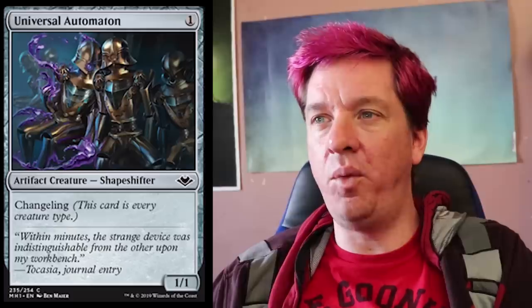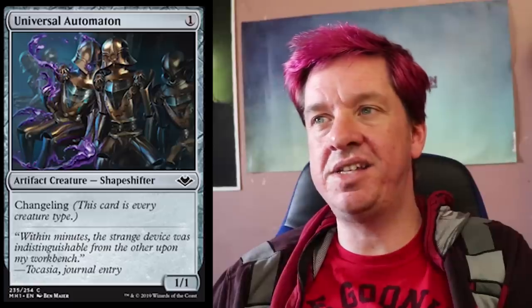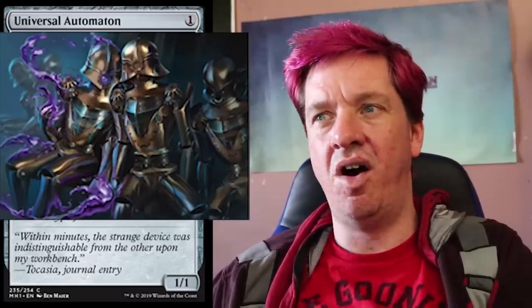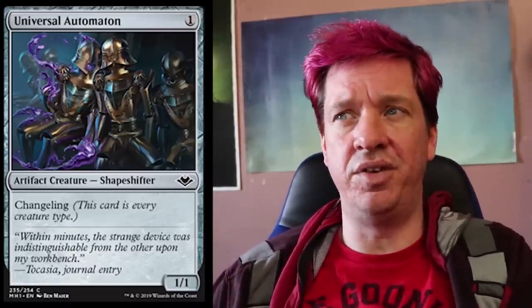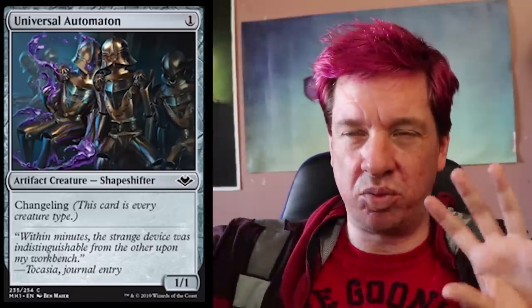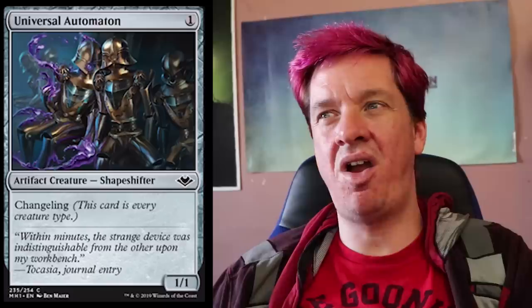Moving on — Universal Automaton. One colorless for a 1/1 changeling. Flavor text: 'Within minutes the strange device was indistinguishable from the other upon my workbench.' The flavor text doesn't make sense with this artwork — the art looks like a full man-sized automaton, but the flavor text makes it sound like some random object on a bench. This is an artifact creature that can be all kinds of creature types, which is a high-level magic shapeshifter. All the changeling cards with the purple drift-off effect feel like they were never meant to be changelings in the first place and are all repurposed. This card is an absolute mess to me, though the concept of an artifact shapeshifter with changeling is impressive.